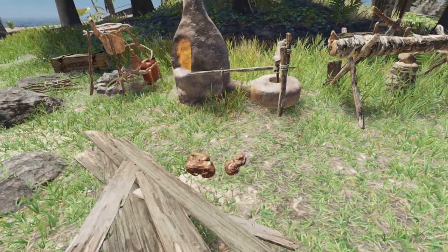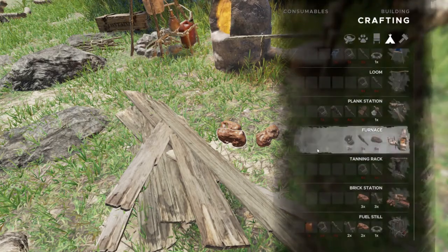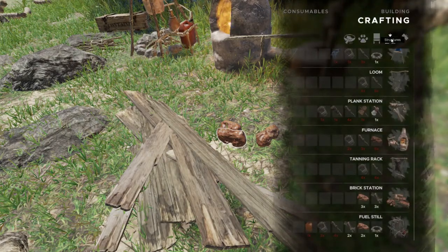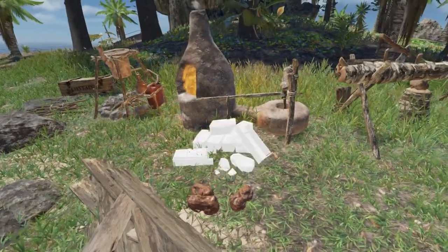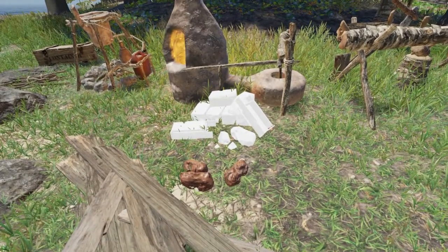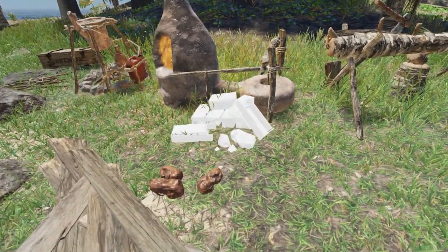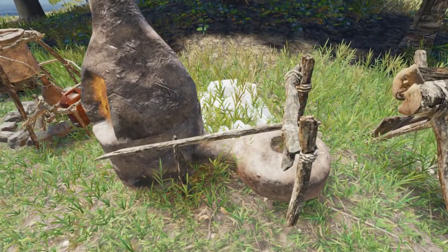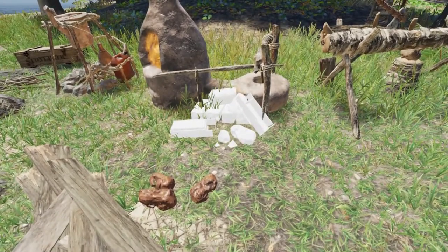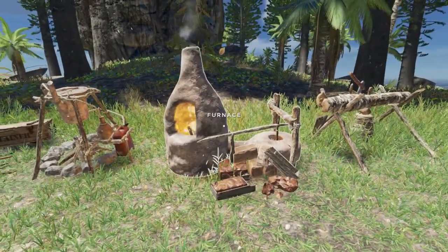It's pretty straightforward. Once you have all the resources, go to your crafting menu, under structures, and choose your brick station. One thing you want to make sure you do — and I've made this mistake before — is place your brick station close to your furnace, whether in front or behind.